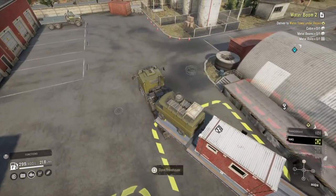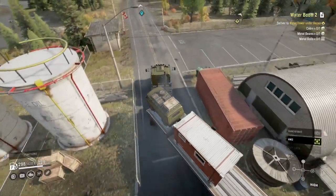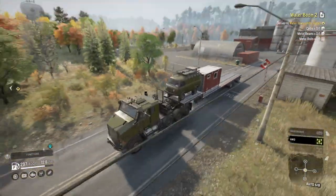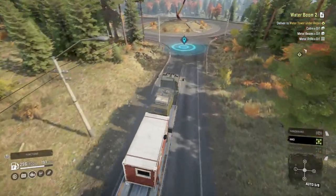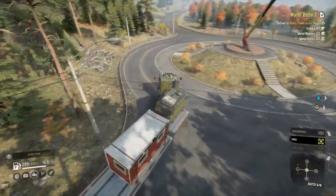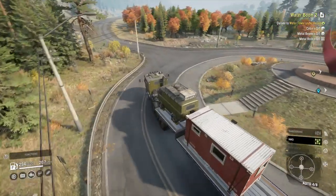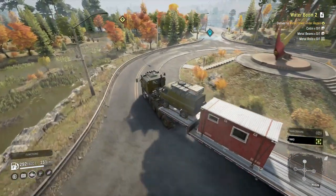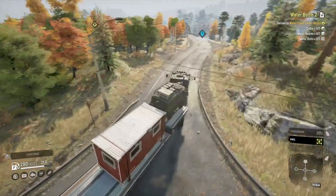Now going from the top right of the map to the bottom left. That warehouse I just went to, to grab the materials to build this cabin — I could go back there. There is one lot of metal rolls still in there and probably three lots of metal beams now. But I'm curious to see the little animation when you take the materials from these warehouses in the burned forest section.